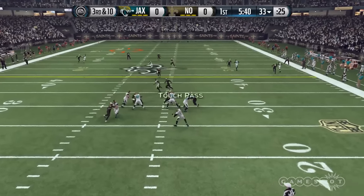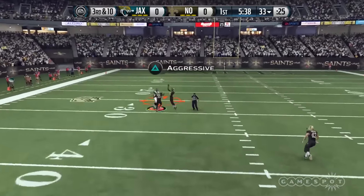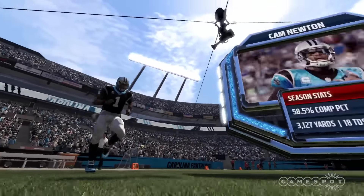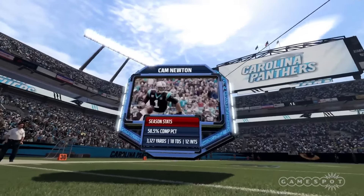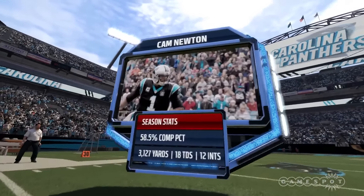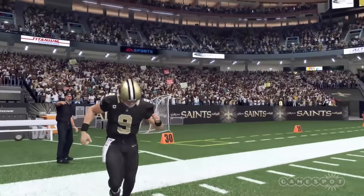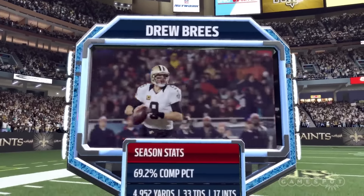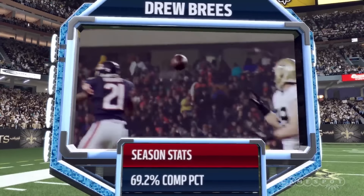But Madden NFL 16 still lags from a presentation standpoint in some areas. Other EA Sports franchises like FIFA and NHL have mastered the nuances of broadcast-quality visuals. In its defense, EA Tiburon's attempts at broadcast emulation look like a positive work in progress. We enjoyed watching the introduction of key players, where in-game visuals coexist with TV sports CG effects and live-action clips of the real player.